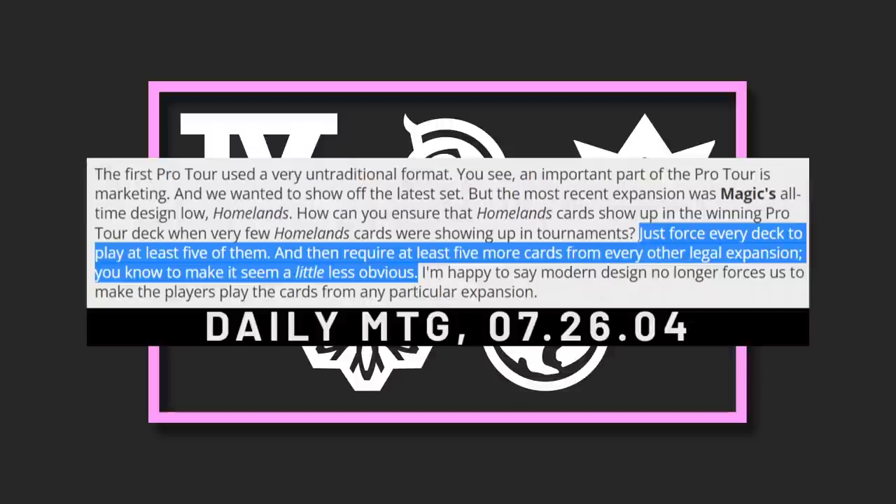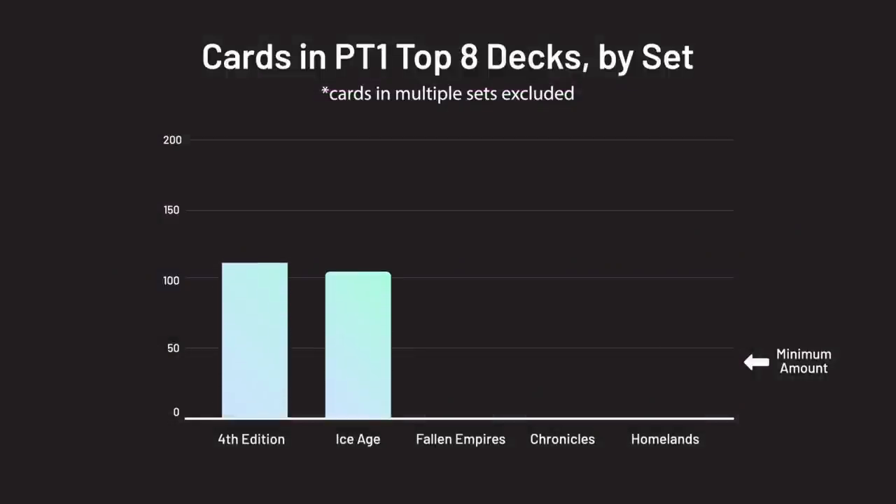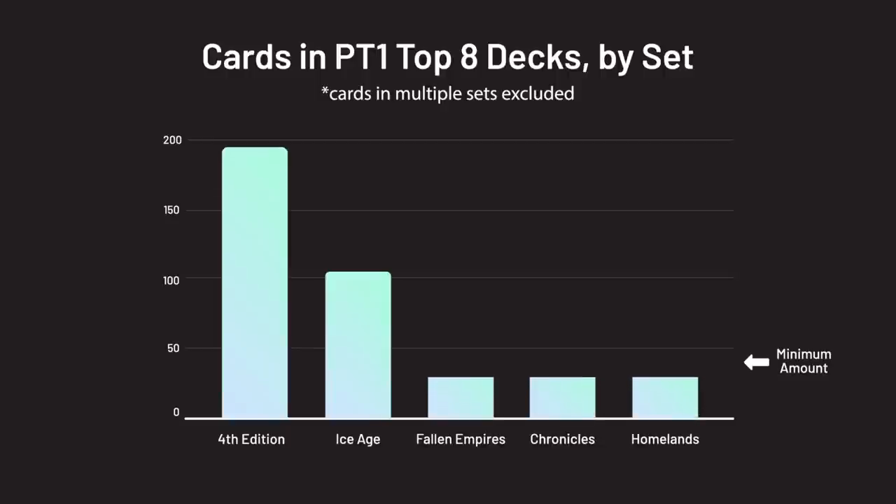The top eight competitors found some creative ways around this rule. If you're aware of the relative quality of these five sets, it won't come as a huge surprise that Fourth Edition and Ice Age cards are overrepresented across the top eight decks, and cards from the other three sets were generally treated like radioactive waste.